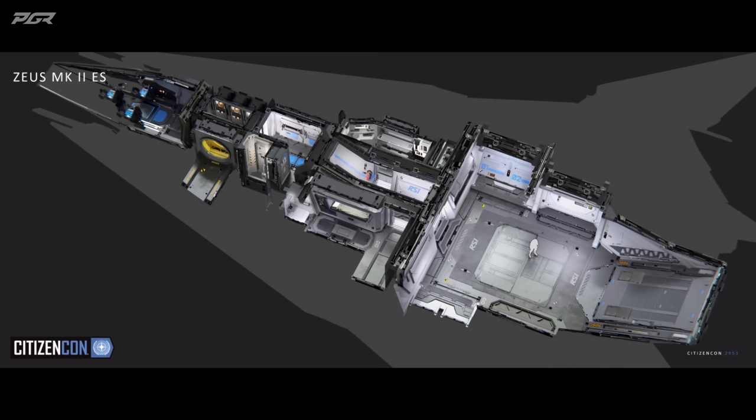Talking about the loadout, it's a ship designed for three crew. It comes with four size two shield generators, two size two power plants, two size two coolers, and two size four pilot-controlled weapons. The lower turret mentioned earlier is a size three remote turret.